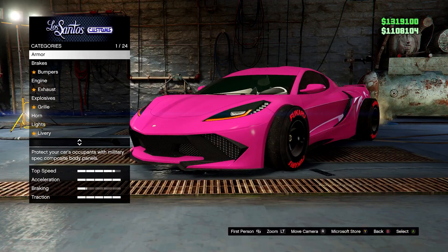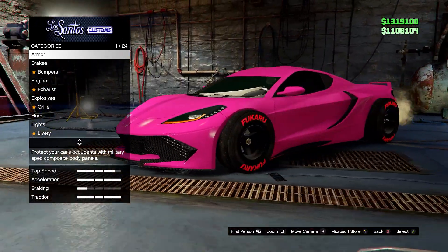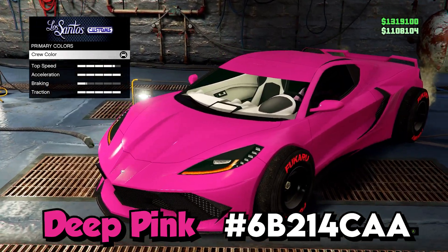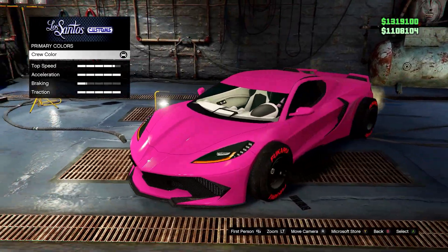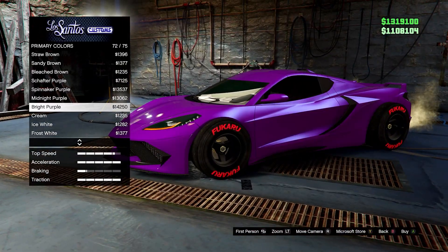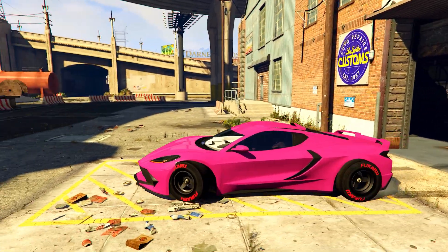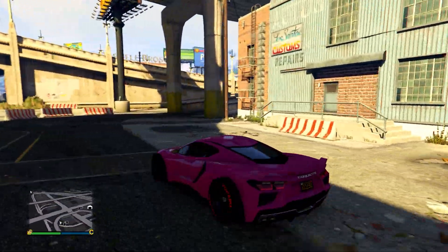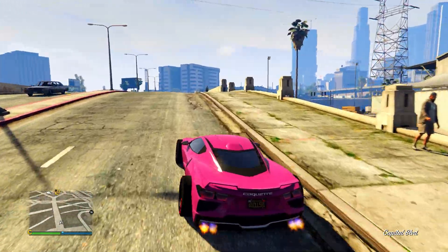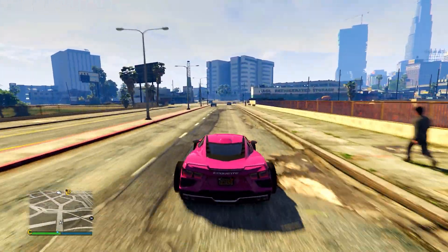Next up we have this candy pink color — more of a dark pink, slightly purple. I'll put the hex code on screen. This one I think looks best without a pearlescent, but it's up to you. Here it is in the daylight.